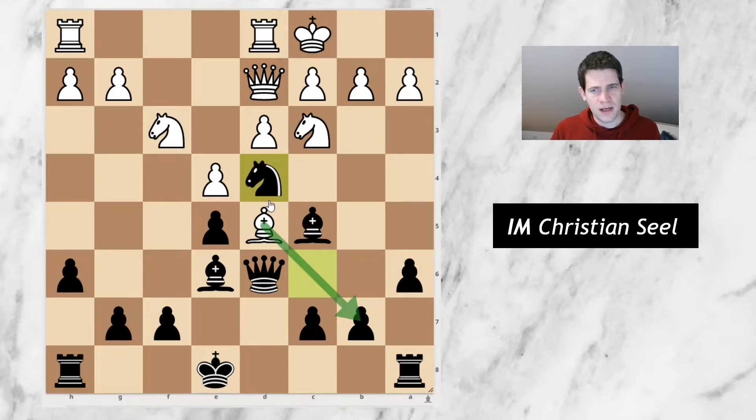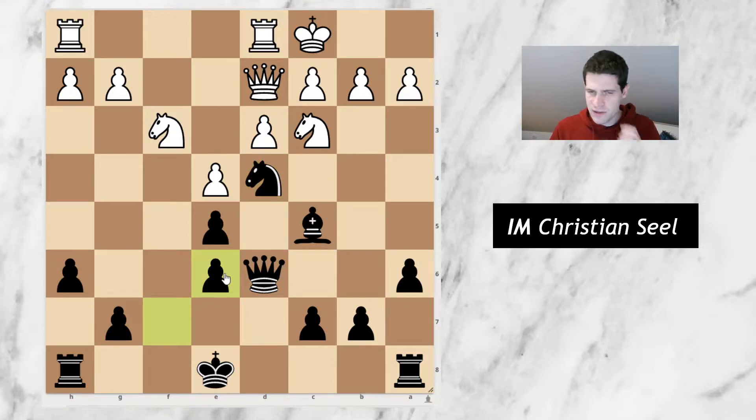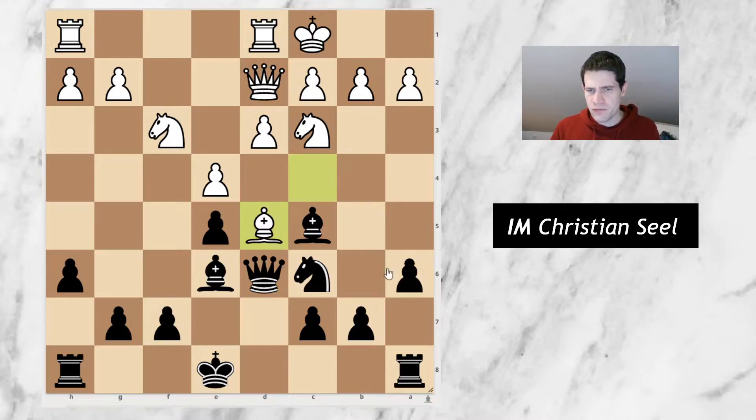Had I known that I would have played it. After this I think black might already be slightly better, and maybe white is at some point then still forced to go bishop b6, fxe6, in which case I think black is doing absolutely fine. Instead of going for that, knight d4, because I was slightly afraid of bishop b7, I went for bishop to d4, now allowing simplifications.